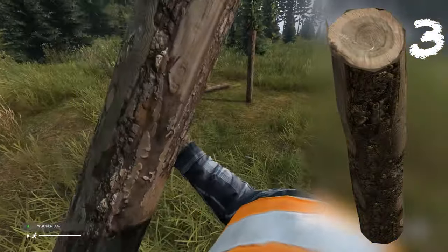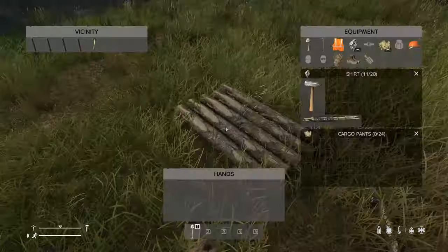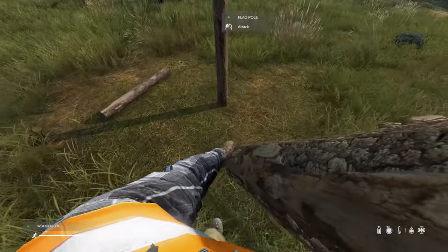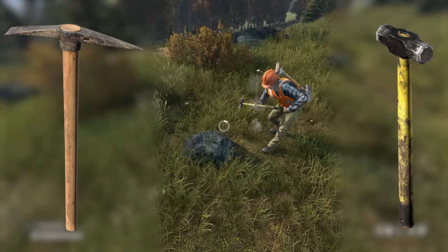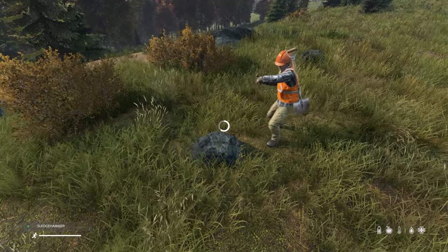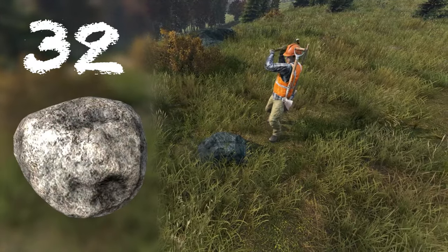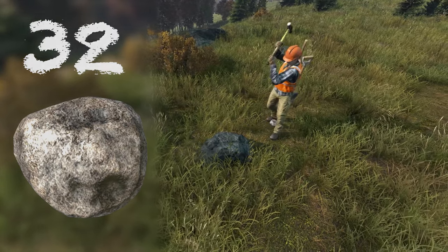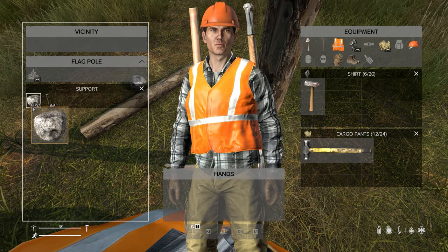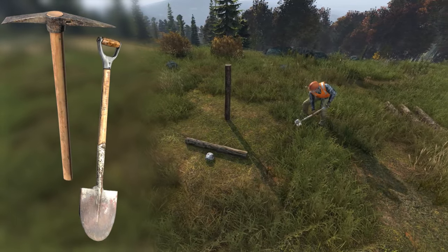Next we'll build the support. This requires us to attach six wooden logs to the base. Next, equip a pickaxe or sledgehammer and find a boulder — look at the boulder and you will receive the prompt to mine stone. Gather 32 large stones from the boulder; this is a lengthy process. The large stones will gather between your feet as you mine. Attach all 32 large stones to the base and, using a shovel or pickaxe, you will be prompted to build support.